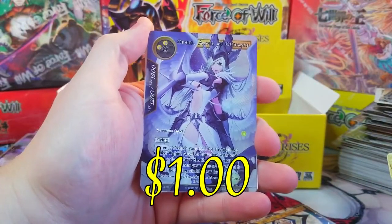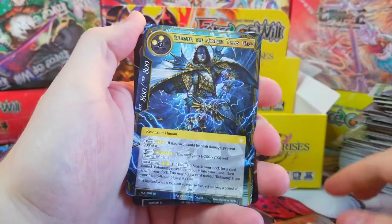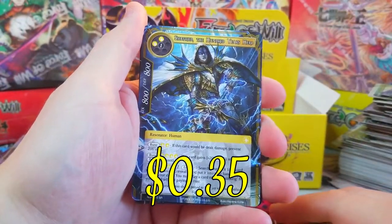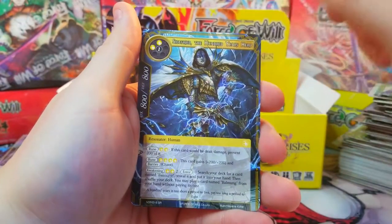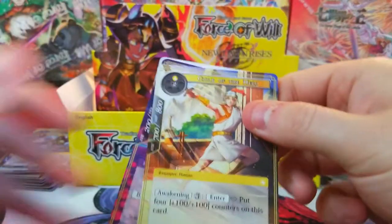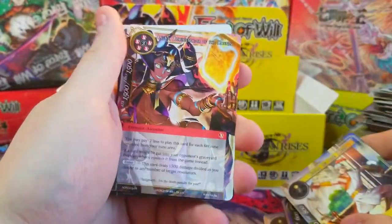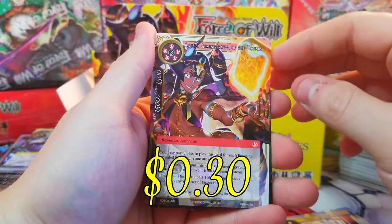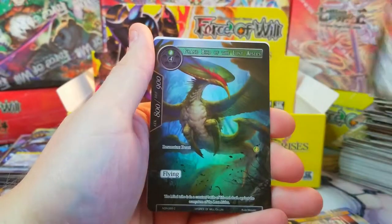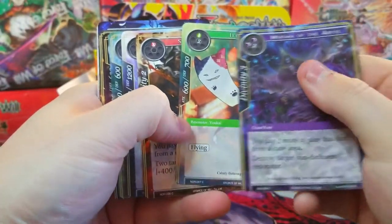Hamlin, and we've got Ophelia full art Angel of Guidance. Keep going — uncommon, and we've got Siegfried the Hundred Years Hero, sweet card, I don't think I got him in full art yet. An Apostle of the Devil. We got Anubis again — all right, sweet — two Anubis! That's awesome. Behind it, the little Sliver Bird of the Lost Isles.